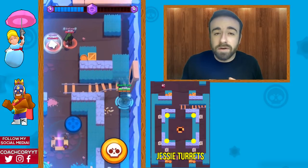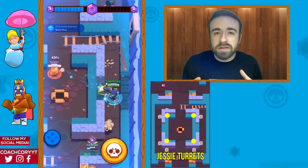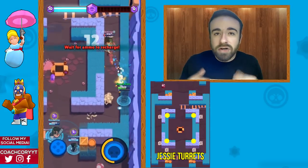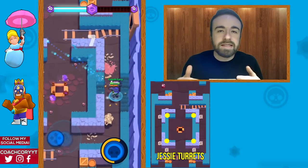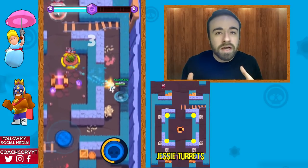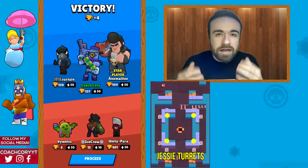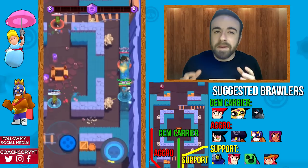Quickly covering Jesse's turret placement: if you're using Jesse it's fairly simple — place your turret inside the box in one of the corners. If the enemy has a thrower, place it on your side of spawn. If they don't, and you have middle control, place it on their side inside the box, which is harder for them to shoot. If you don't have middle control, keep it on your side to help establish control.